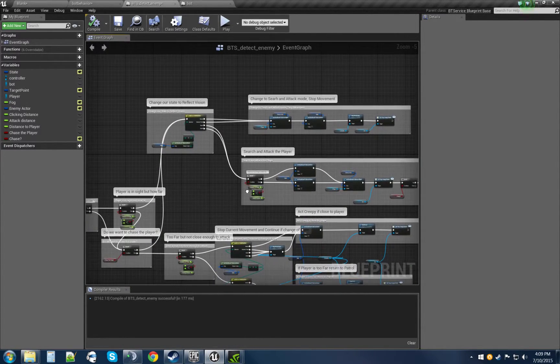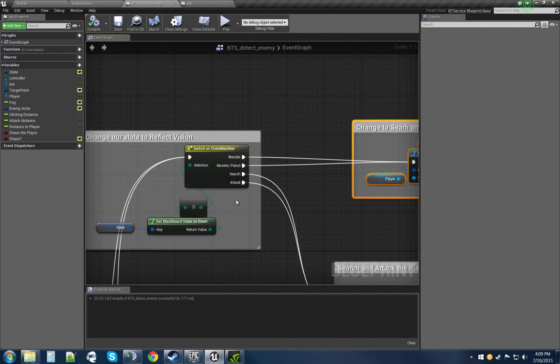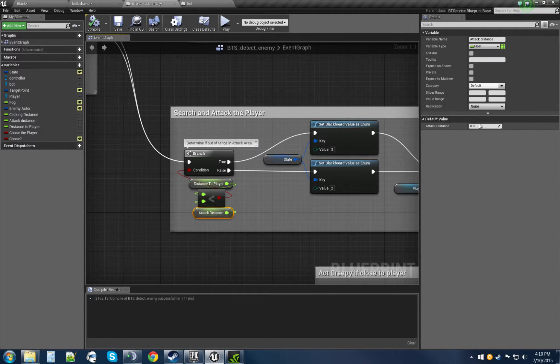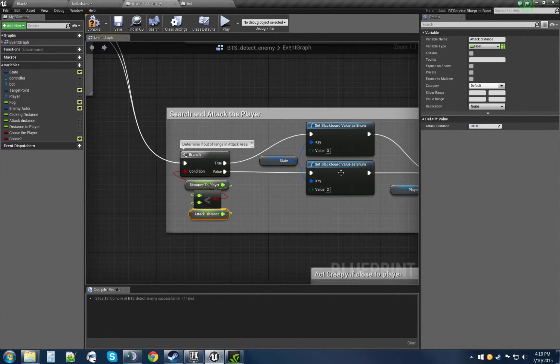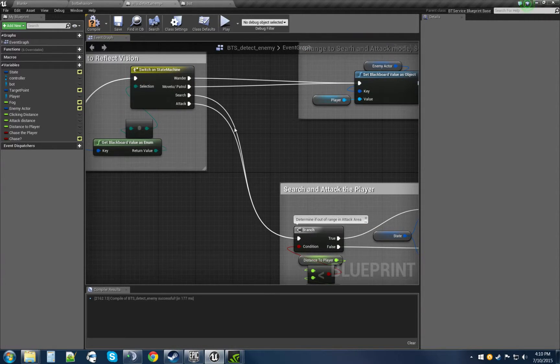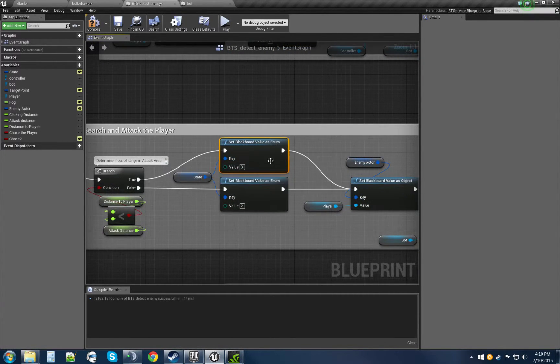Now we have our search and attack mode changing here. If the bot isn't in search or attack mode and we're within visibility of the player, we execute from here. We check if the player is within attack distance — I have it at zero for now but we can set it to around 100, meaning if he's within 100 units he could do damage. If he's not within 100 he'll go back to search — search is state number two — meaning he failed to be within attack distance. The actual attack logic will be covered in the next lesson.